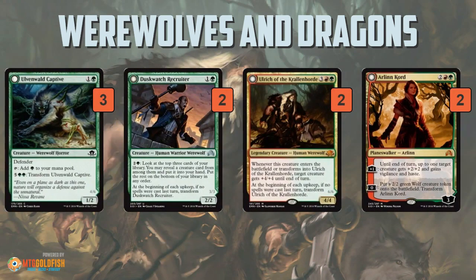So this deck, as its name suggests, is playing a lot of Werewolves and Dragons. Actually, it's kind of a green-red midrange good stuff deck — it just so happens that a lot of the cards it's playing are either Werewolves or Dragons.